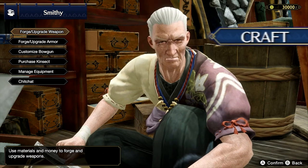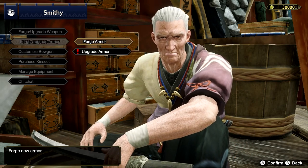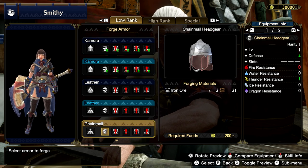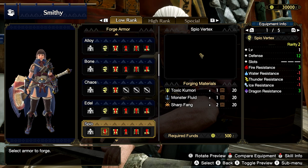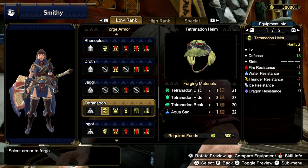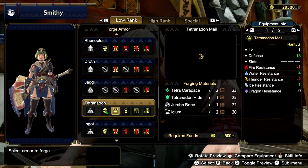Once you've returned to Kamura Village, visit Hamon the Blacksmith to start crafting weapons and armor. Each armor piece comes with stats and skills based on the monsters you've hunted. This, coupled with your own hunting experience gained from each quest, will make you a better hunter each time.